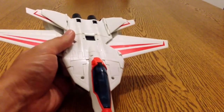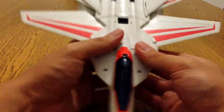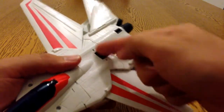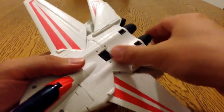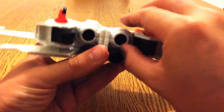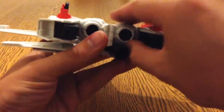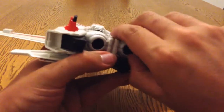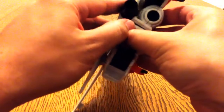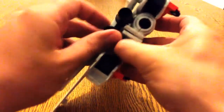I'll show you how to transform him. I'm just going to take the guns off to make it a little bit easier. So at the back here you've got these bits which are the arms - they plug into the boosters at the back. I'll just unplug those and pull them down so you can see where they plug in like that.